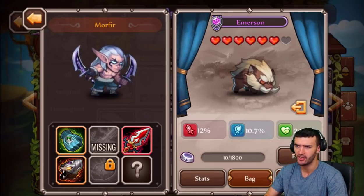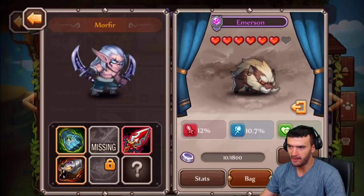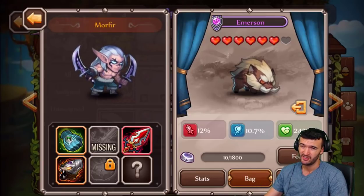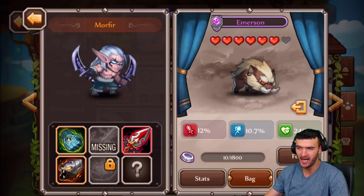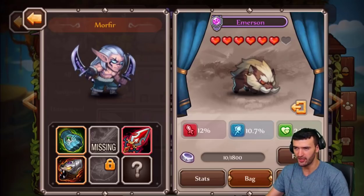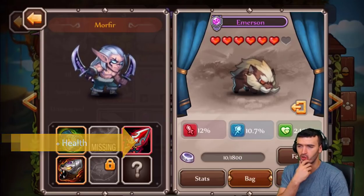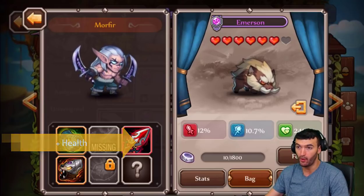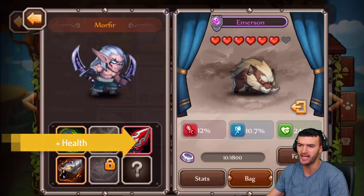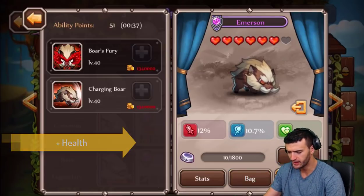Now we're moving on to Emerson. Emerson was the only pet I was hatching when pets were first released, so I have so many of them. Emerson is pretty cool, though not the best pet. At 6 stars, Wallace was at 18% attack but Emerson is only at 12%. His magic and physical attack are very close, but you want to go physical. He does give a big health boost — 24% — so possibly putting him on a tank would help. I have mine on Morpher, a DPS hero who slashes and dashes.